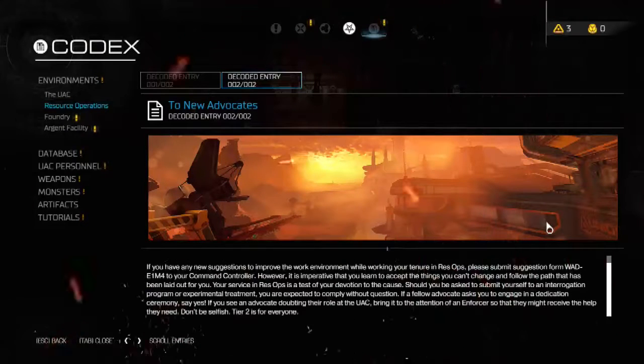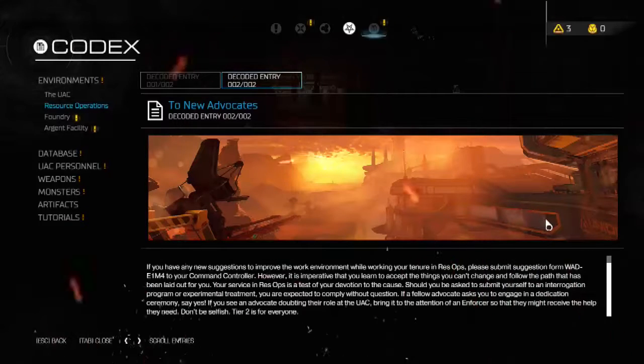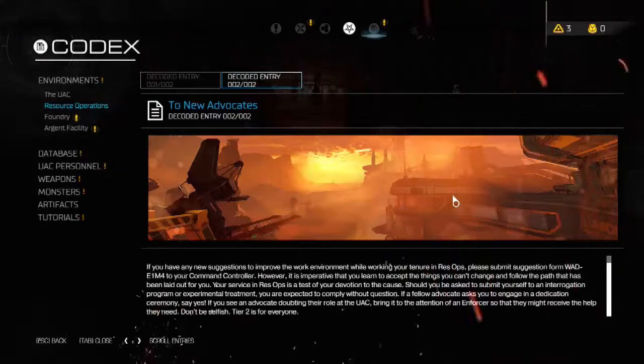Should you be asked to submit yourself to an interrogation program or experimental treatment, you are expected to comply without question. If a fellow advocate asks you to engage in a dedication ceremony, say yes. If you see an advocate doubting their role at the UAC, bring it to the attention of an Enforcer so that they might receive the help they need. Don't be selfish. Tier 2 is for everybody.